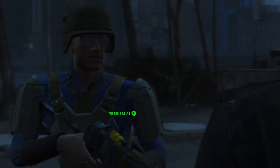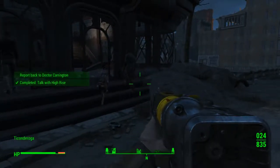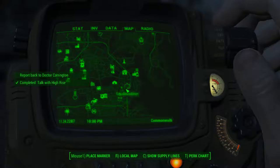No chit-chat — I'm not here for chit-chat. If you ever need grub, bullets, or just a power nap, take the elevator up to Ticonderoga — the house is yours. Right now I need to take care of H2. Okay, cool. I've never done that before. Report back to Dr. Carrington, we'll do that. And that should be this episode.